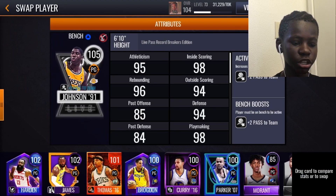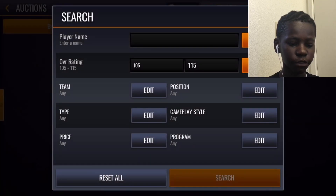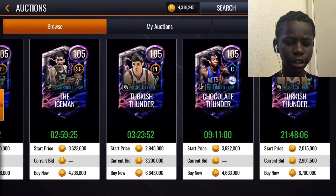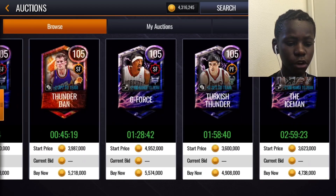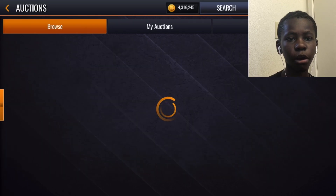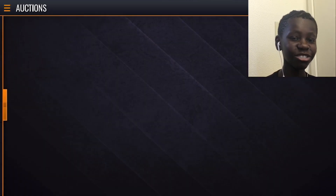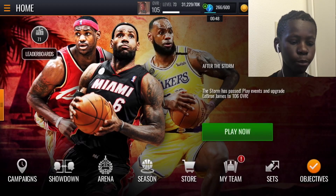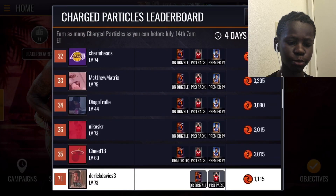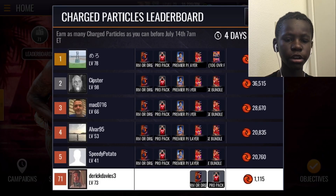Kelly Oubre is not in the auction house right now so I might be able to get a good price for him. Average is going for about three mil, so I spent four mil — maybe I get to like seven mil after selling. That's good for the video, guys, hope you enjoyed! We got this new promo, got leaderboards. I should have 106 versus Westbrook gameplay coming soon. Hope you guys enjoyed — more soon!